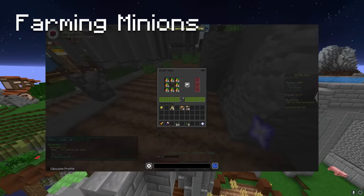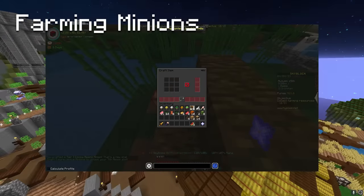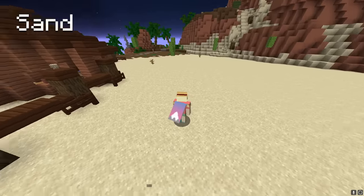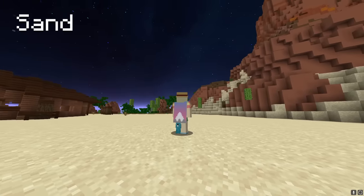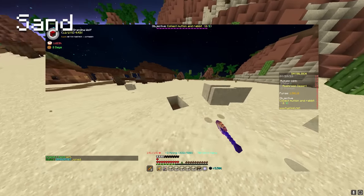Aim to get all of the farming minions and all of the farm animal minions. Only worry about trying to get these to tier 1. Once you have tier 1 of all of those minions — don't forget about cactus, especially don't forget about mushroom — it's time to start grinding sand.